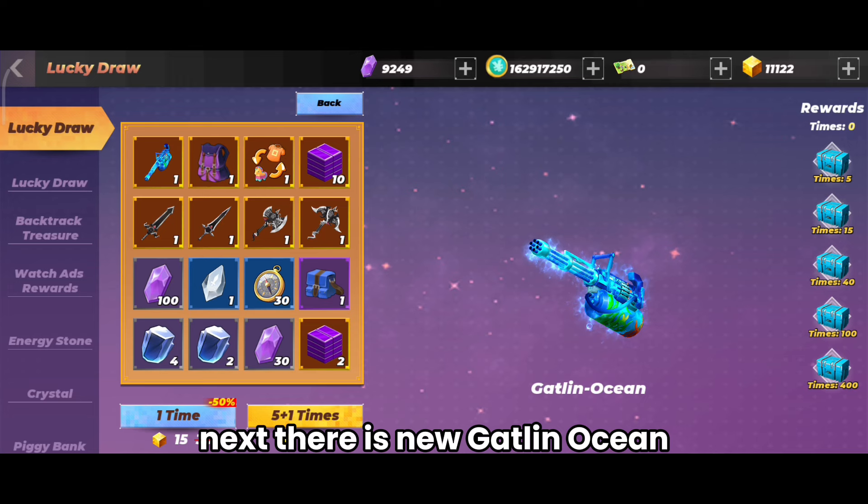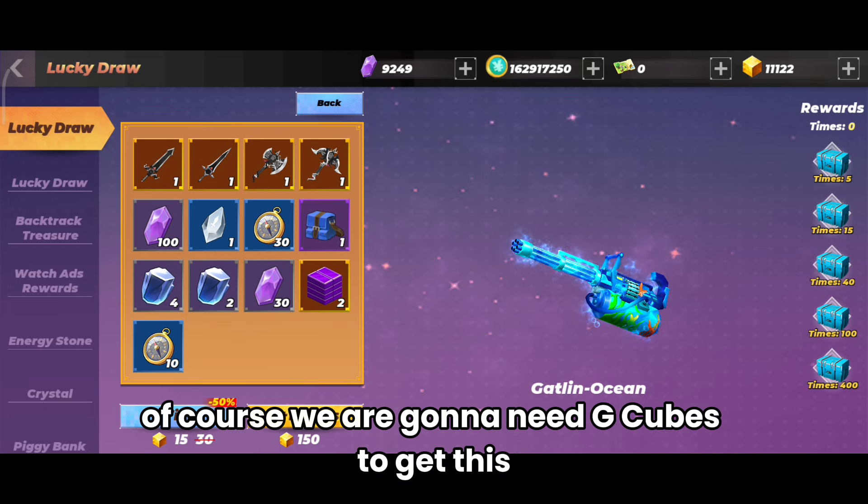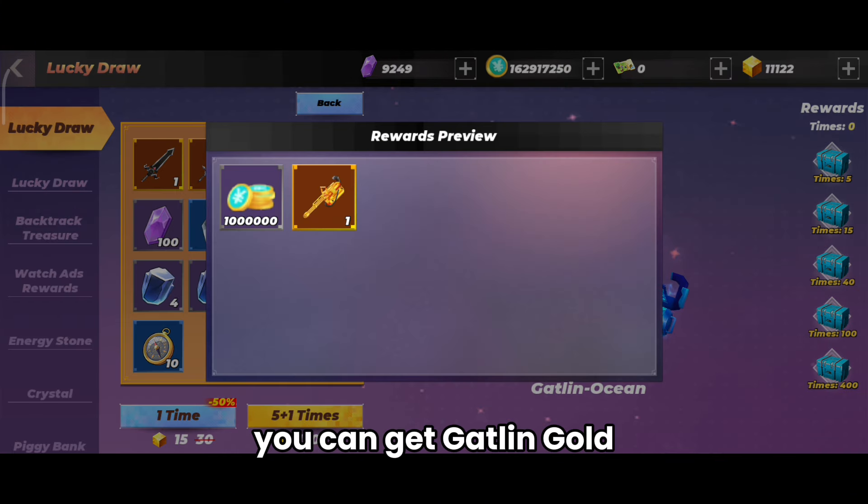Next, there is the new Gatlin Ocean. Of course, we're gonna need G-cubes to get this. They put a lot of compasses as prizes, and in the last prize you can get Gatlin Gold.